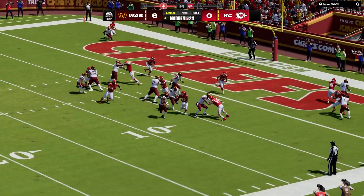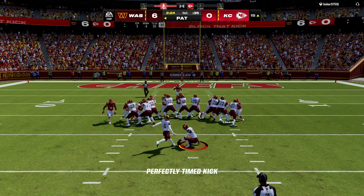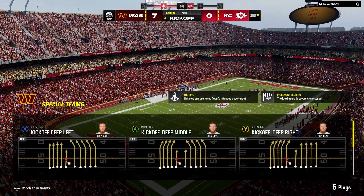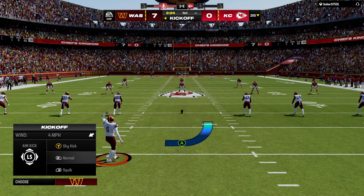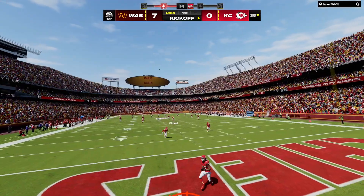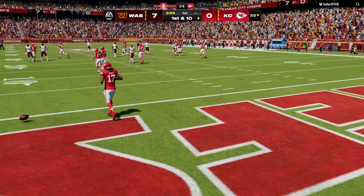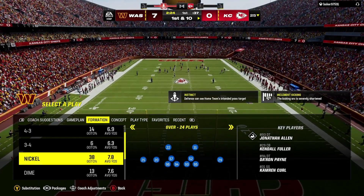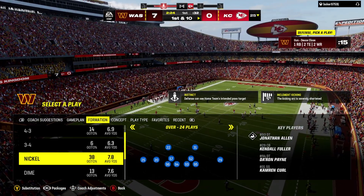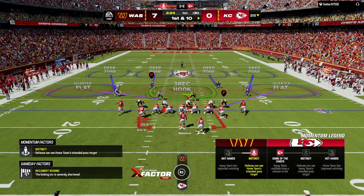The Commanders are on the board first here on the road in Kansas City. Joey Sly on for the extra point — it's good, and Washington will take a 7-0 lead. Joey Sly now kicks off after the touchdown. James will return it and bring it out to the 25. The Chiefs offense is about set to begin this drive.